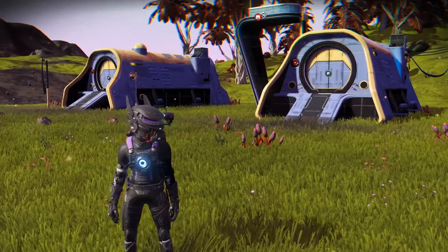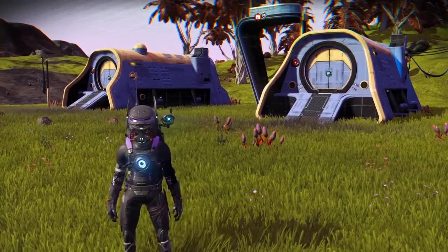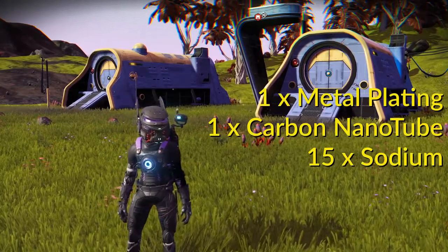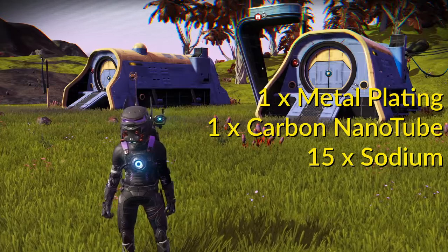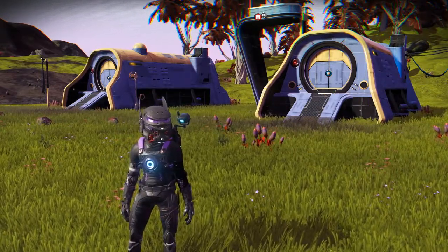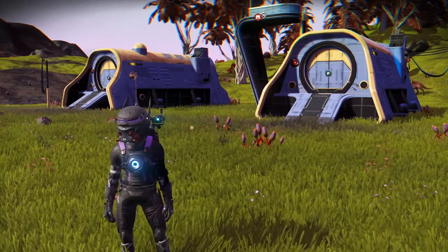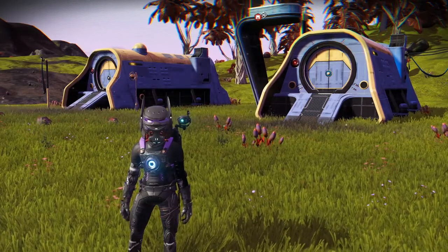The first type of signal booster we'll look at is the portable tech variety. You will need one metal plating, one carbon nanotube, and 15 sodium to make it. But once you do, you can put it down, pick it up, keep it in your inventory, and use it repeatedly. So you only need to make one, keep it in your inventory, and just use it over and over.